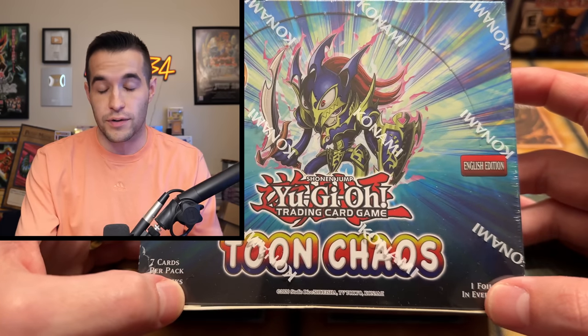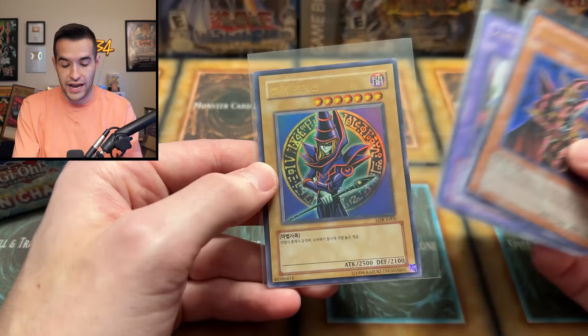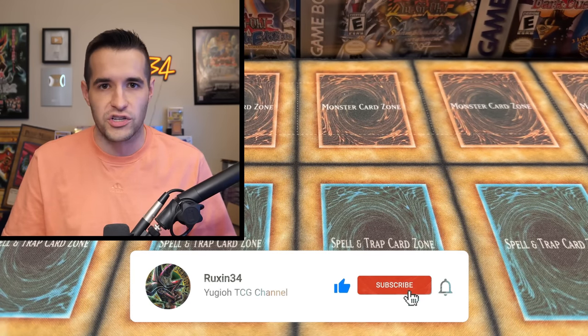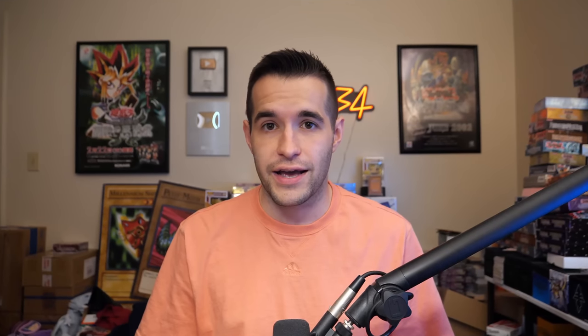Before we actually open this thing up and pull an amazing Collector Rare, we have a giveaway. I'll be giving away these three cards: the Breaker the Magical Warrior, the Dark Paladin, and the Dark Magician. All you have to do is like the video, be subscribed, turn on notifications, let me know down below that you appreciate Nicholas R for providing this booster box for us to open, as well as your favorite card in the opening.